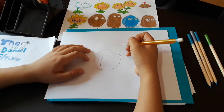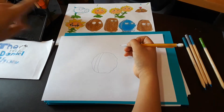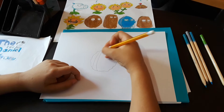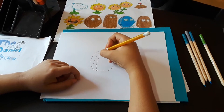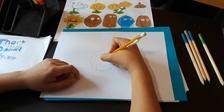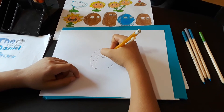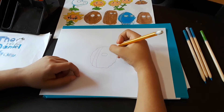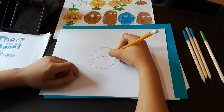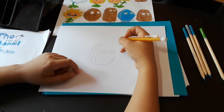To draw the eyes — my dog is barking — the eyes have to be like a squarish, circle-ish figure, and it has to be round, like that. Something like that's perfect. For the other one you can go ahead and add it and round it out.